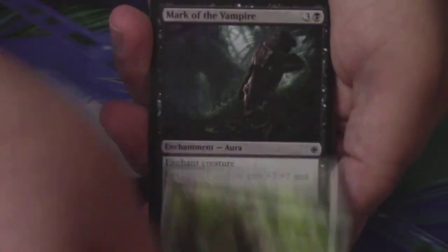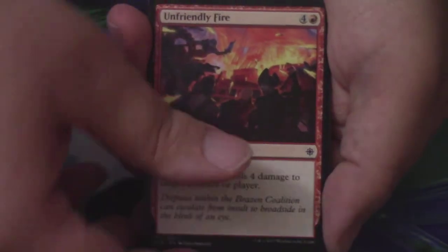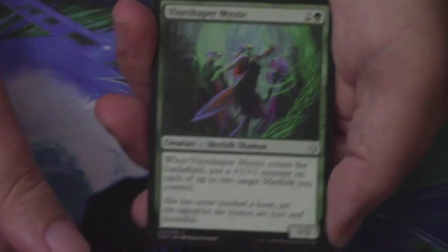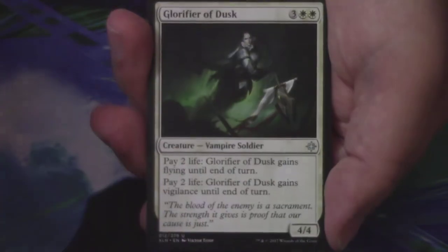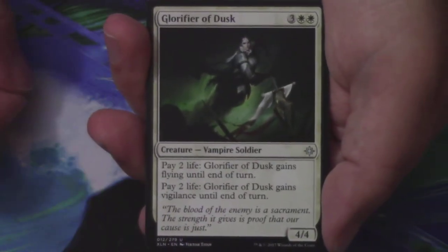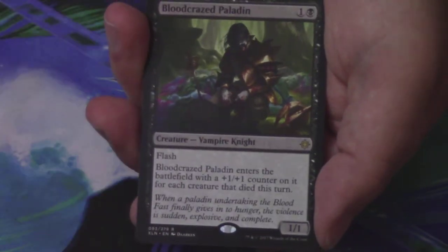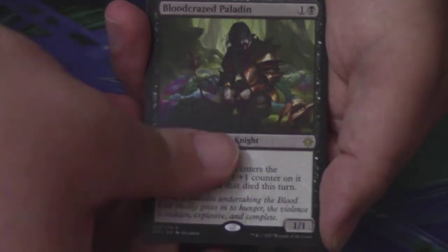We have a Dire Fleet Hoarder, Dual Shot, Legion Conquistador, Mark of the Vampire, Ixali's Diviner, Opt, Duress, Unfriendly Fire, a Ritual of Rejuvenation, Cancel, Vineshaper Mystic is the first uncommon, Dire Fleet Captain is the second, and Glorifier of Dusk is the third. My next rare or mythic is a Blood Crazed Paladin — sweet colors, but not on the list. Behind it, just a Swamp and a Treasure Token.